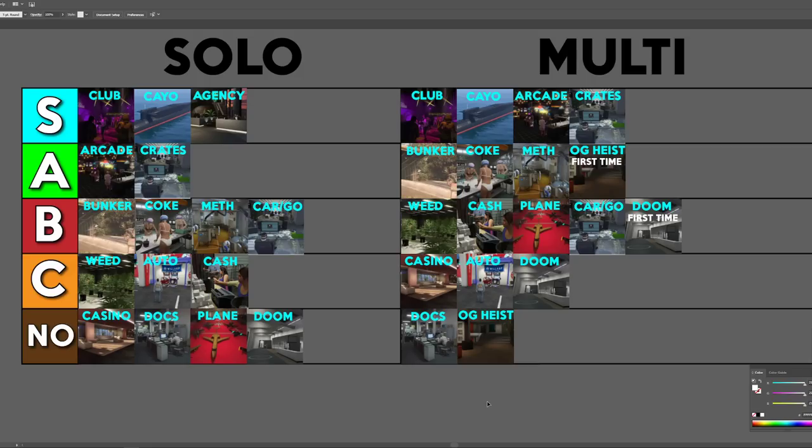When it comes to crates, it's great because you get that extra high demand bonus. If you have people helping you, the bunker, cocaine, meth, and OG heists can be insane. For solo, these are the top three I'd suggest looking into buying: obviously the Kosatka is the first one, then the agency. Once you get your other businesses set up, then the nightclub is a pretty good business — but you do need your other businesses set up or the nightclub will be quite useless. Hopefully you enjoyed today's video — I'll be seeing you in the next one.